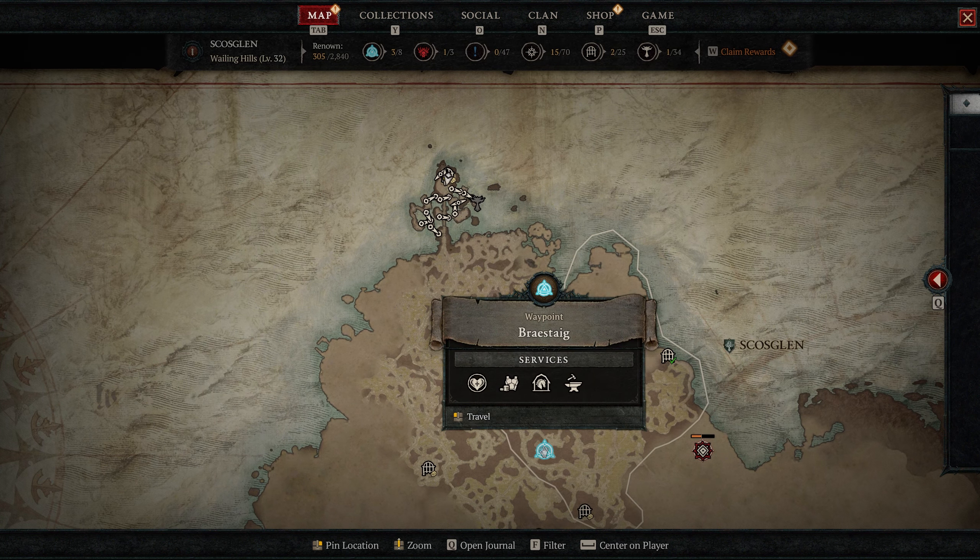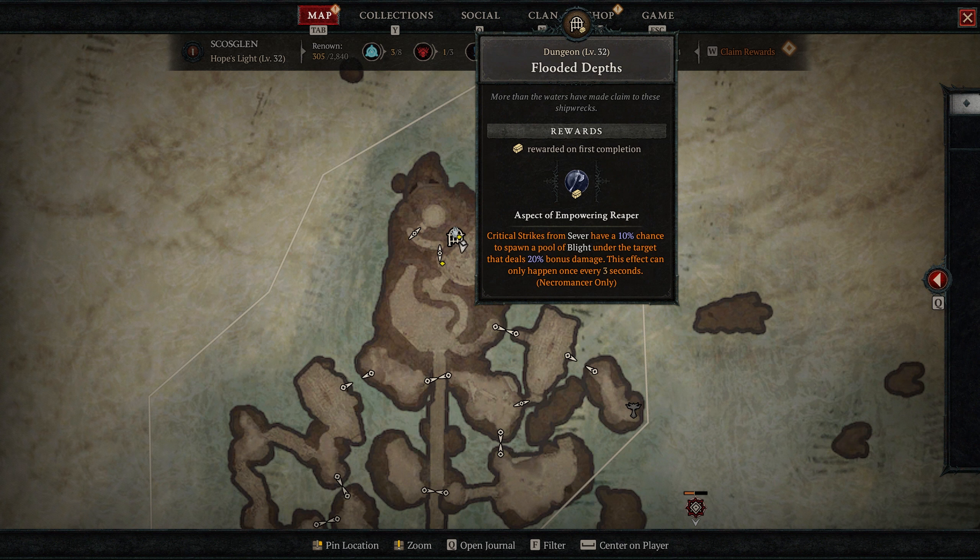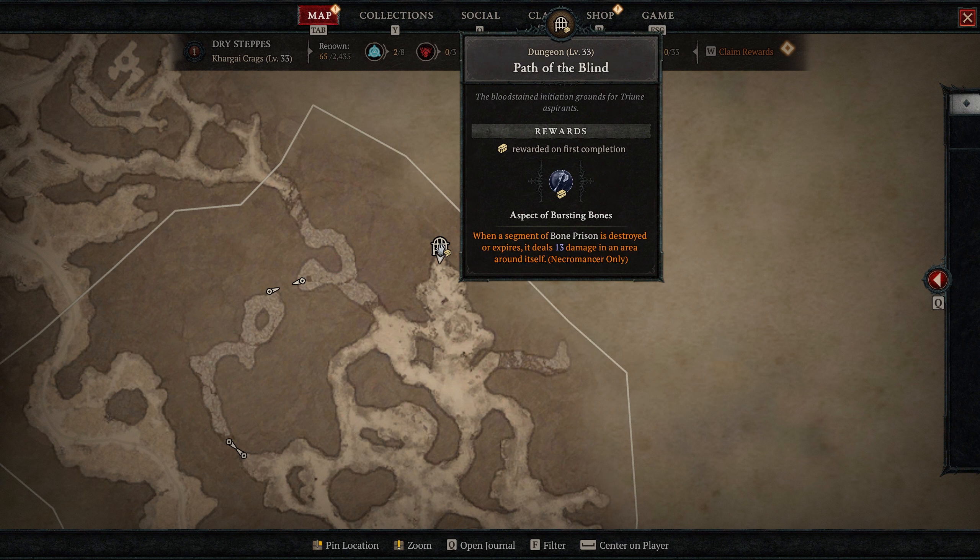The final aspect in act two is in the very northern part of the act, inside a stronghold, so you'll need to clear that out first. The closest waypoints are Braced Egg or Merowyn. This one is the Aspect of Empowering Reaper: critical strikes from Sever have a 10% chance to spawn a pool of blight under the target that deals 20% bonus damage.